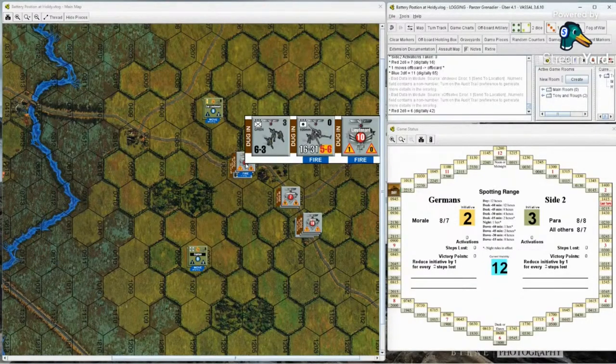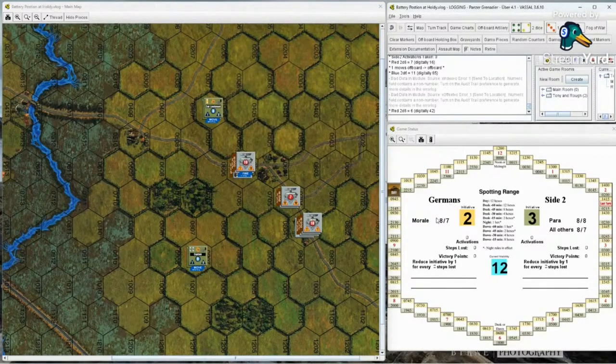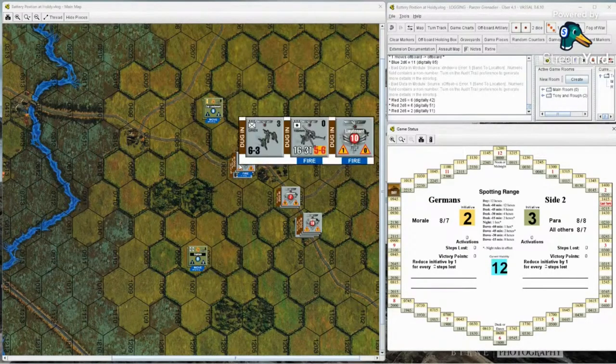Ruff rolls - it's a six, he's okay. For the grenadier unit at morale eight, needing eight or less - rolls a two, passes. With the plus one modifier that's fine too. No problems at all. Back to Ruff - he says there's not a lot he can do. He passes. I'm all done too, so two consecutive passes - turn one is over.